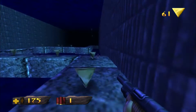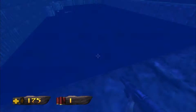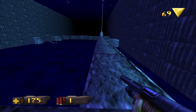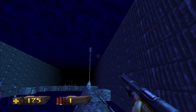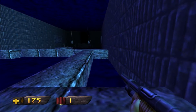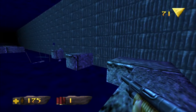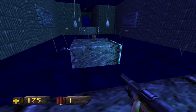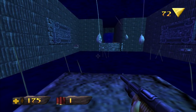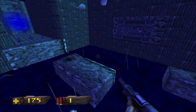Turok Dinosaur Hunter has portal zones in each of its worlds — there are two per world. In the N64 version it was randomized, but in the remastered version, whenever you enter a portal the first time you'll go to portal zone A, and the second time you go to portal zone B. They're basically weird little trap rooms. I remember playing this game on the N64 way back.